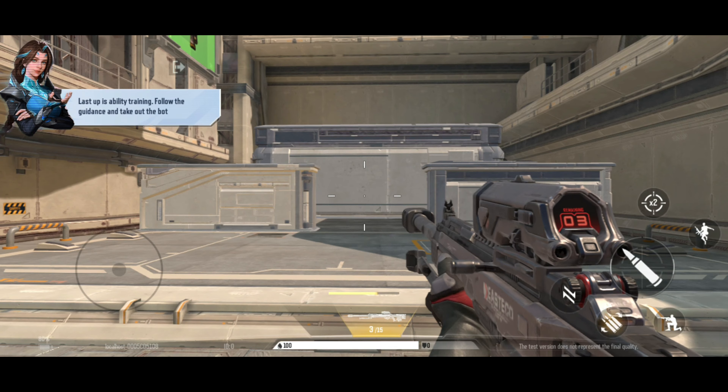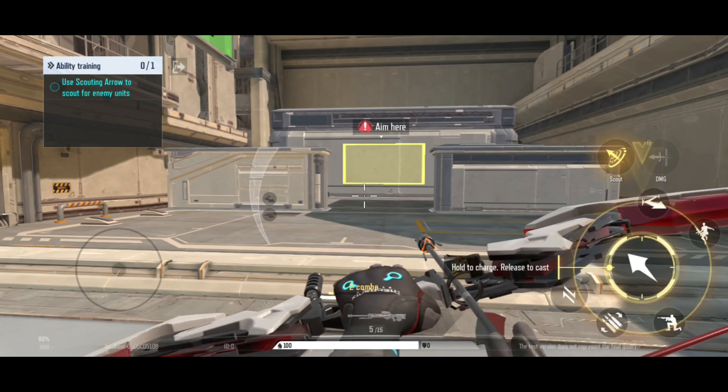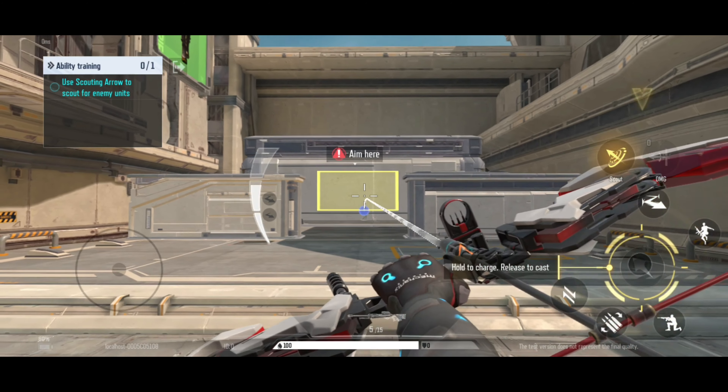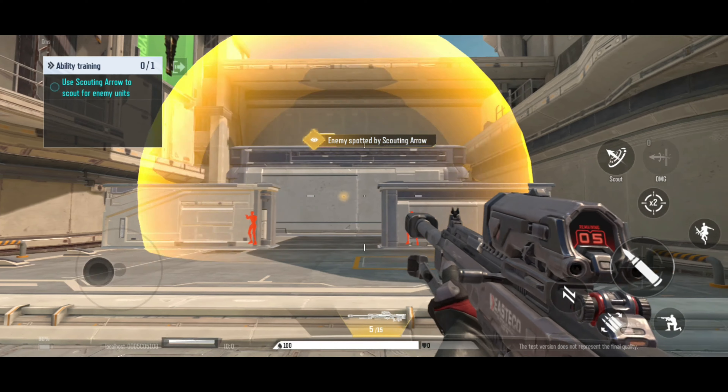Last, you need to learn when to use your skills in battle. Tap the skill button to hold the skill and aim at the target area. Then tap the fire button to release the skill. I've knocked the target.